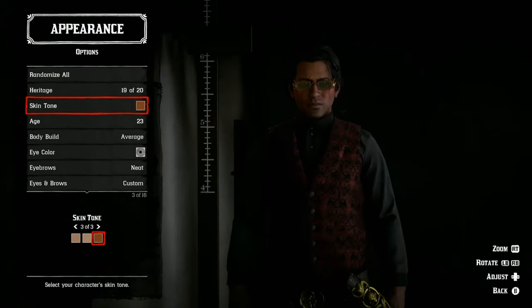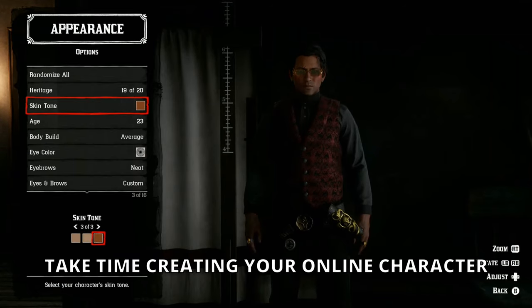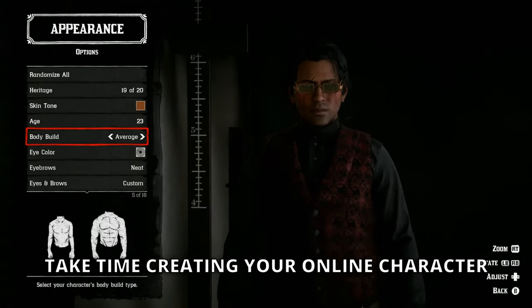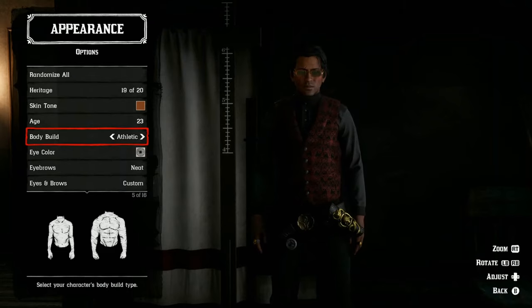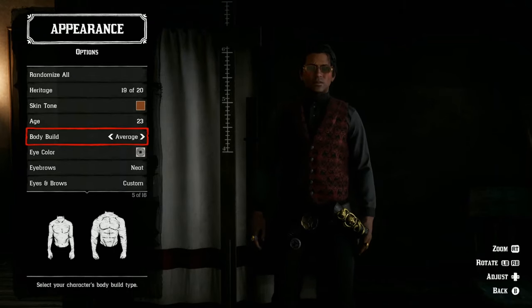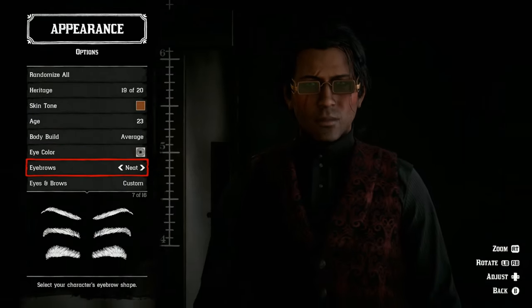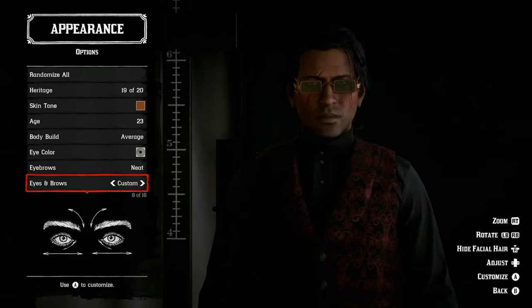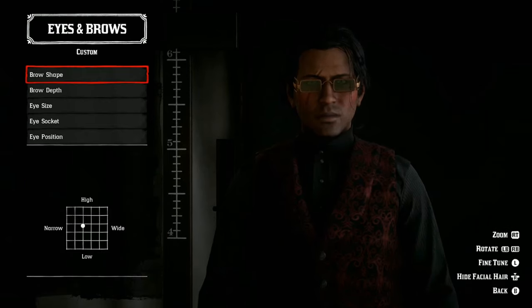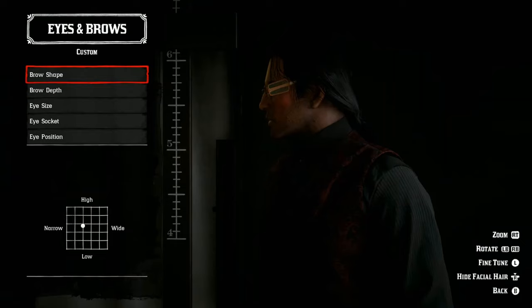The very first tip for beginners in Red Dead Online is to take time creating your character. You're going to be looking at this character for pretty much the rest of your time in Red Dead Online. You can change your character's appearance, but it costs 10 gold bars. Why not get it right the first time for free?